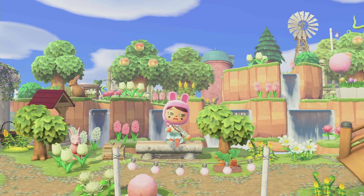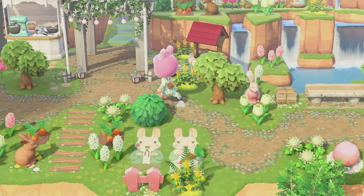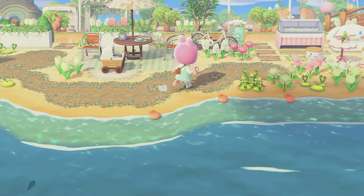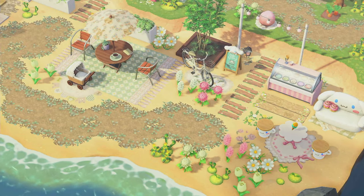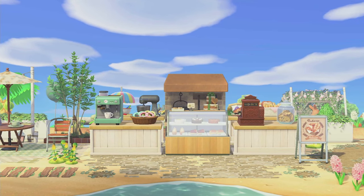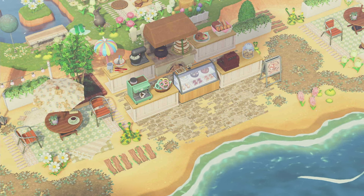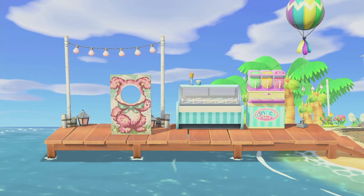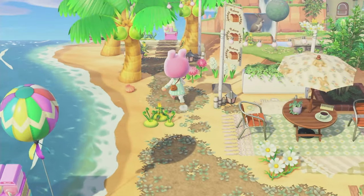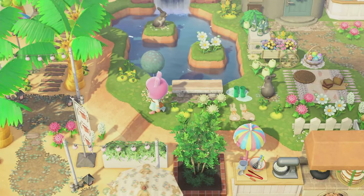Check out the terraforming here — this is actually her river mouth. Next we're going to check out this house over here but we will come back to this area. Here we have O'Hare's Bistro. And here's her dock — she gave Kapp'n a little mask to wear. Here's the other side of O'Hare's house.